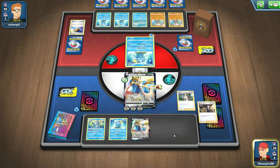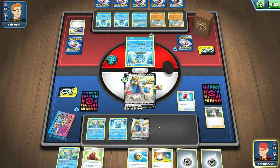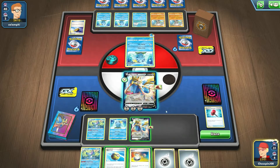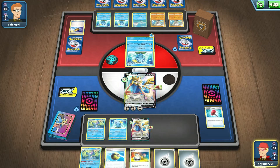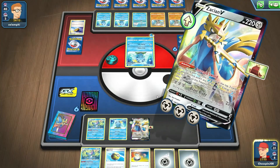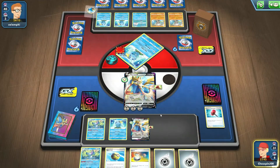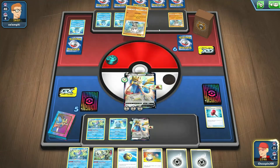We pop the new Zacian on the bench and then use Professor's Research. There's a Crushing Hammer - we play it but it's tails, which doesn't really matter since we're going to knock out the Sobble anyway - kind of a dumb move in hindsight. We use Brave Blade for a knockout. Next turn we can use the Drizzile to find another Switch to reset Brave Blade if needed. Then an Inteleon appears - Alpha evolving with Shady Dealings.